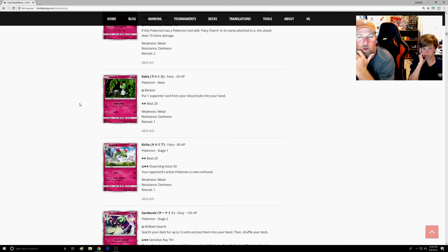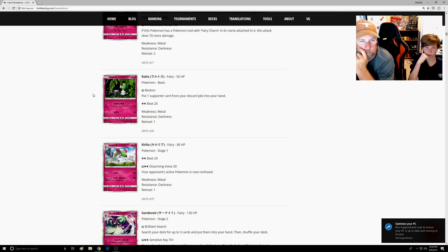The new Ralts — one Fairy energy, ability: put a Supporter card from your discard pile into your hand. Only 50 HP, but there's no Strong Energy in the format, so I think you run this one over the other Ralts. The Tag ability is pretty good — just double up on Beacons.